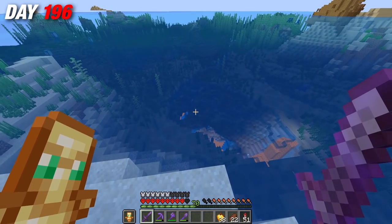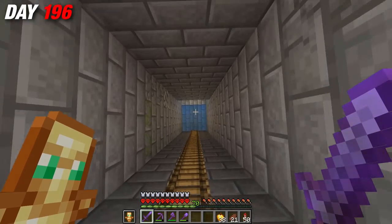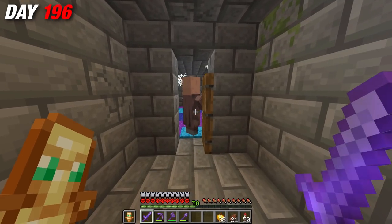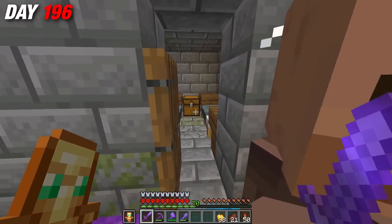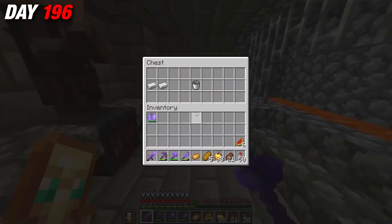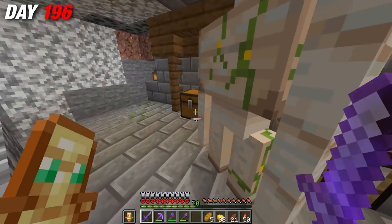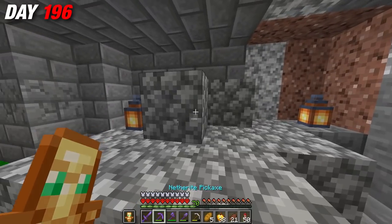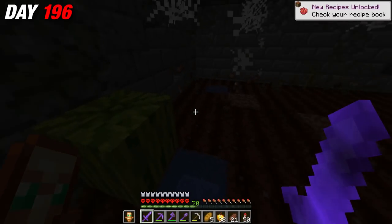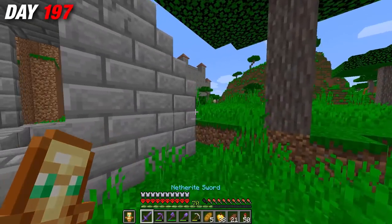Before long, I came across a hole in the ground. I had no clue what was inside, so I dived in. It looked like a stronghold at first, but it turned out to be an underground village — the first one I had seen in this world. It was really cool. Unfortunately there wasn't much exciting loot inside, but there were loads of villagers, and it would definitely be something really cool to revamp. The more I explored, the more rooms I found — iron golems, abandoned areas, farms, so much down here. I'll leave the conversion ideas to the comments.